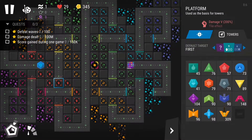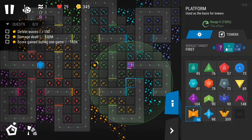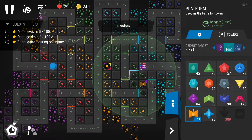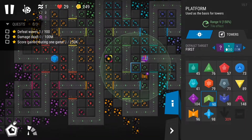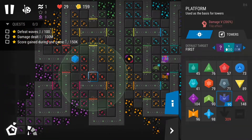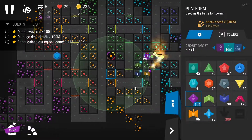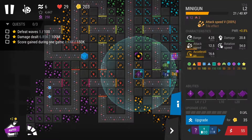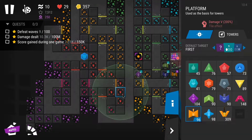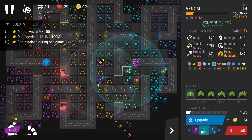I then tried level Dev — difficulty was a bit lower at 290%, with different platform tiles you can use to boost towers. There are only three quests here and each awards a star: survive to wave 100 for one star, deal 100 million total damage for another, and reach a high enough score for the third.